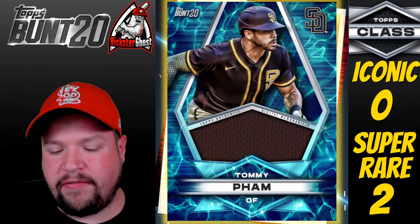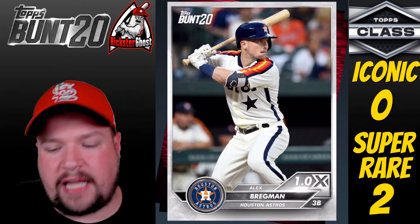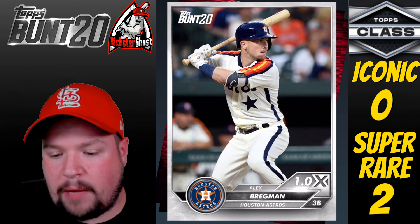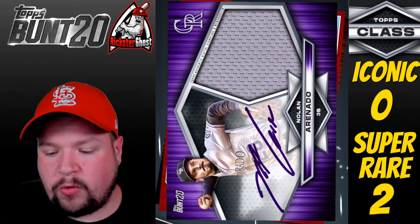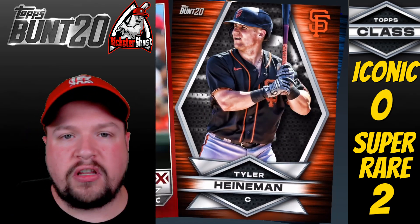Last pack of Box 4! Another Tommy Pham Relic — getting a lot of duplicates, but that's okay because I can trade them away for cards I need, so it works out perfectly. Dylan Bundy, and then a Nolan Arenado Signature Relic Team Color — very nice. But it doesn't look like we're going to hit the iconic in this video.